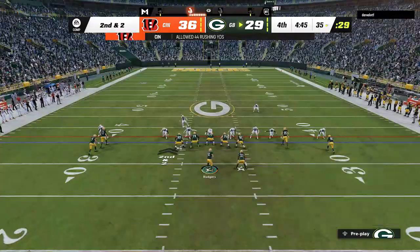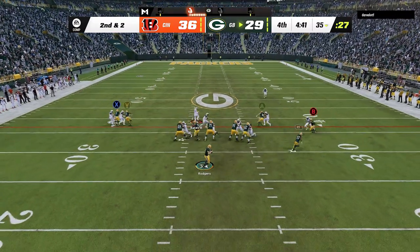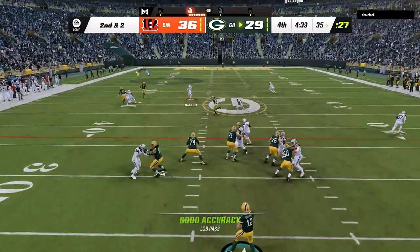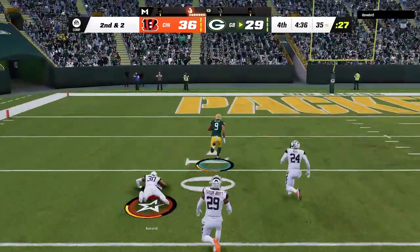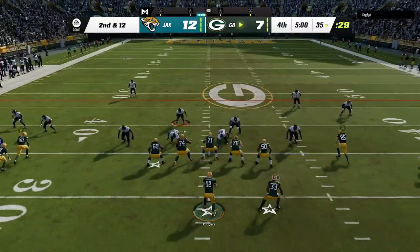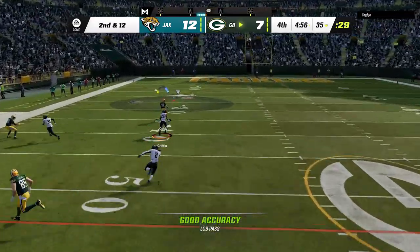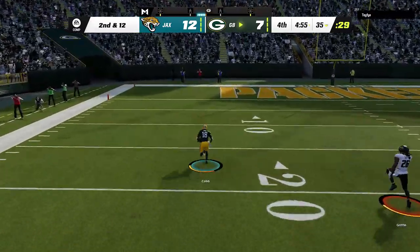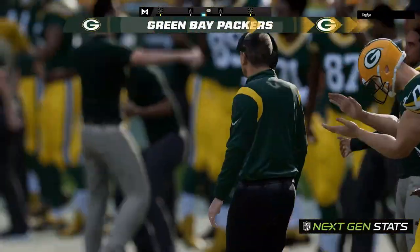If you want to use this as a one-play touchdown, it's even better against man Cover 1 and Cover 0. All you have to do is put the X route on a streak, and if you're running it against Cover 1, make sure to put the tight end on the streak as well to pull the Cover 1 safety to that side. You'll notice how this setup causes the cornerbacks to bump into each other a lot of times, allowing the X receiver to get wide open for an easy one-play touchdown against any man coverage as long as there's not a safety over the top.